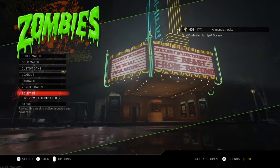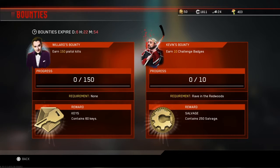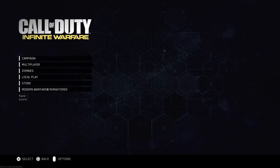Same as always guys — nothing new — you get 60 keys and 250 salvage. That's it for your contracts. For zombies, my challenges are pretty simple: 150 pistol kills, which is really easy since you'll have pistols in the game most of the time. Also doing something for a Raven in the Redwoods — nothing too difficult.